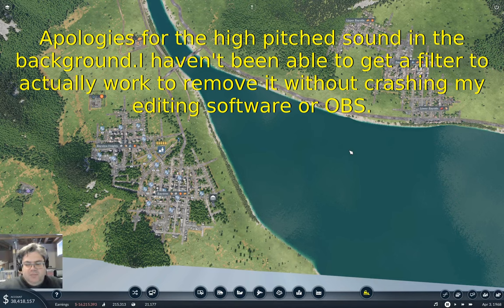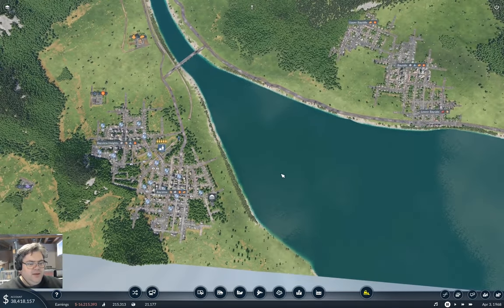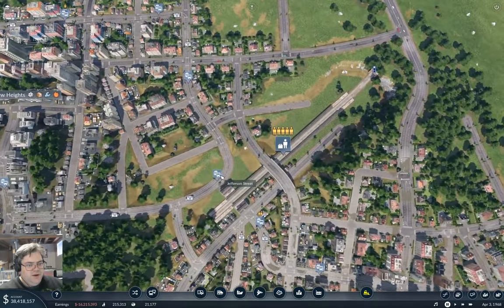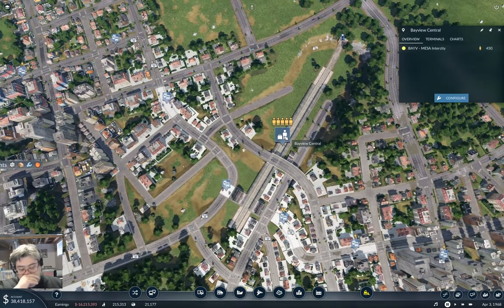Hey everyone. Welcome back to Flattop County in Transport Fever 2. Last time around, we got that fancy bridge path operation going and it's working well. Now, sitting here over at Bayview, where I want to work on a line that comes up over into Bayside, and that's going to require a connection with the Bayview Central Station.